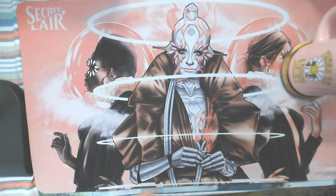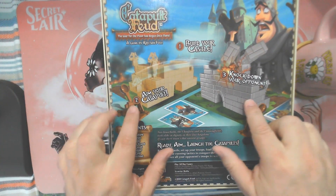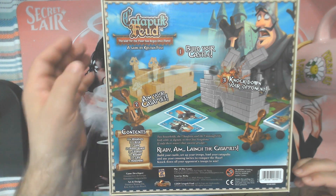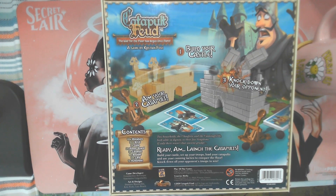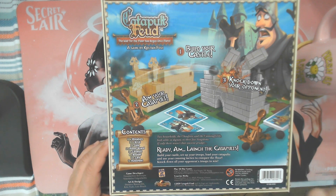So what happens is you build your castles. There are supplement sets and whatnot that you can add, but you build your castles and set up your guys. The object of the game is to knock down each other's army guys. There are basically four phases. The first is the tactics phase, where you draw a card. The cards let you do a couple things: rebuild your wall, move your troops, shoot two cannonballs, or steal somebody else's card.